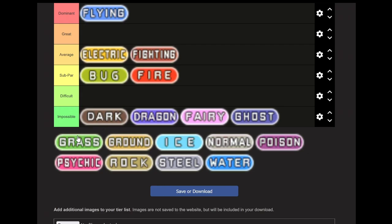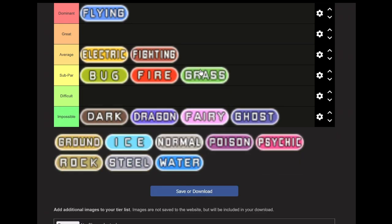Next up, Grass types. Predictably, this is going to go into Subpar. Bad move sets, poor coverage, early game is easy but it gets much harder later on. There are a lot of Grass and Poison dual types, and they don't do well against Psychic types — you're just going to have a hard time against Sabrina. I recommend doing this in Leaf Green version. The team you'll want is Venusaur, Parasect, Victreebel or Vileplume — I consider Victreebel the better option, which is why I recommended Leaf Green. Tangela, Exeggutor, and Jumpluff. If you want, you can replace Parasect with Ivysaur post-Hall of Fame via breeding.